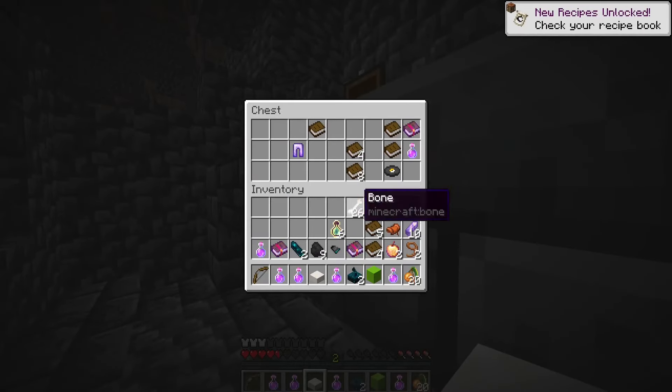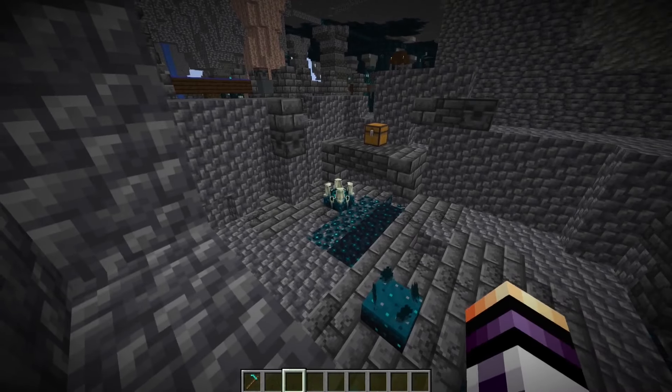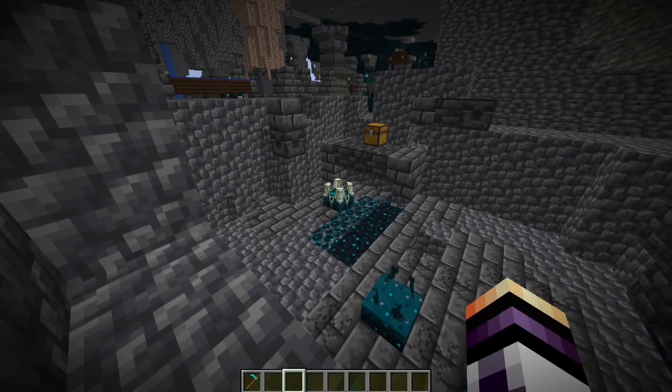You can get a lot of enchanted golden apples. The first step is to find the skulk shrieker. After that, you need to destroy the old sensors which are around it. After you destroy the old sensors, you need to cover the skulk shrieker in wool.